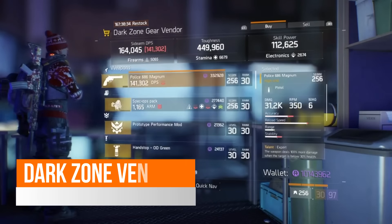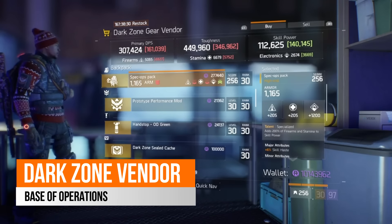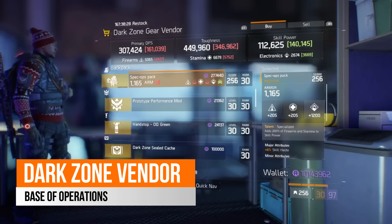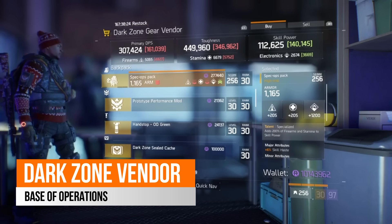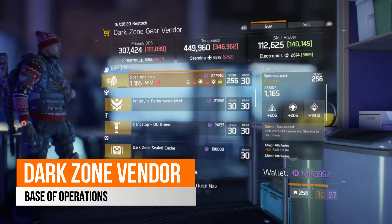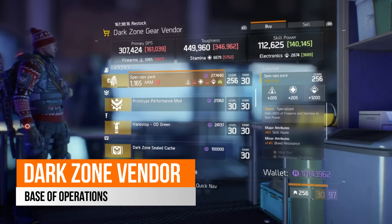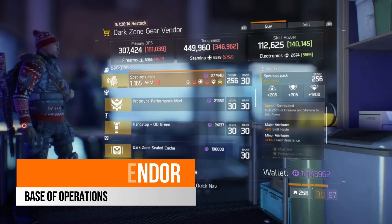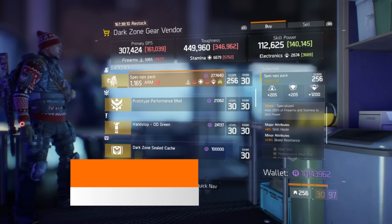In the dark zone gear vendor in the base of operations this week, there is a nice specialized backpack, especially useful on a skill build. Specialized gives you 200% of your firearms and stamina and converts that into skill power. It's already rolled on electronics at 1200, comes with 6% skill haste and 14% bleed resistance, though you could change that bleed resistance to ammo capacity if you wished.